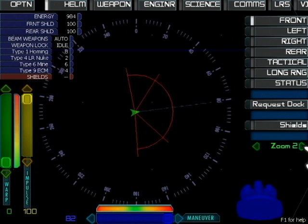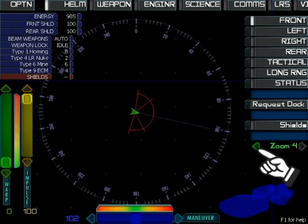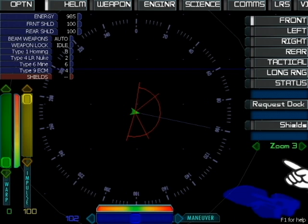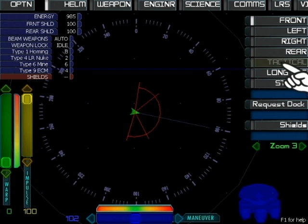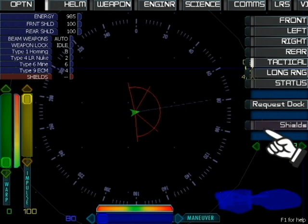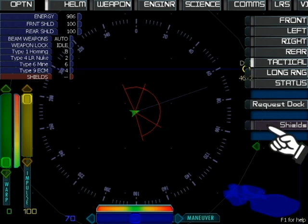The zoom controls let you shift through four levels of zoom on your tactical display. When enemies are near, always remember to raise the ship's shields. Making them active lowers the shields again to make them inactive, which saves energy.